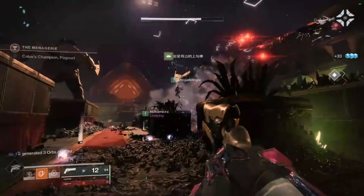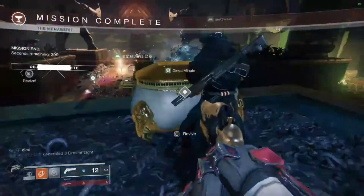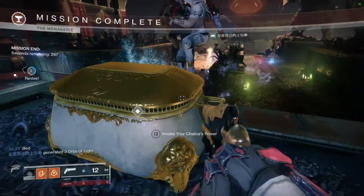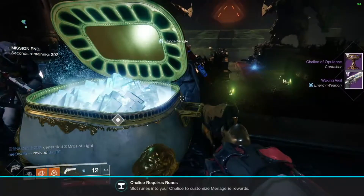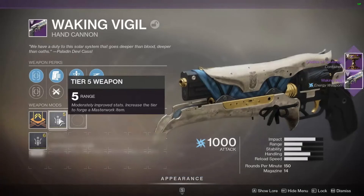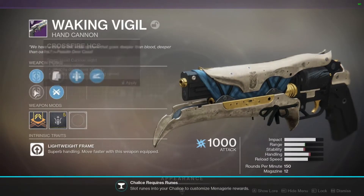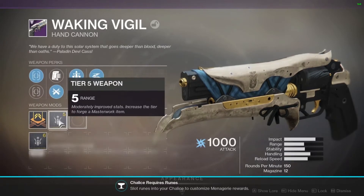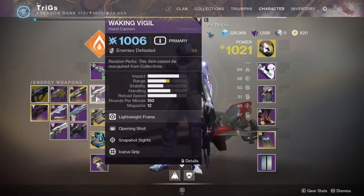After you beat the boss, there's going to be a chest over here — all you have to do is open it and you get your Waking Vigil. Let's see the roll: Triple Tap, Slide Shot, Range Masterwork, Ricochet Rounds, Crossfire HCS — not a terrible drop, definitely not the best.